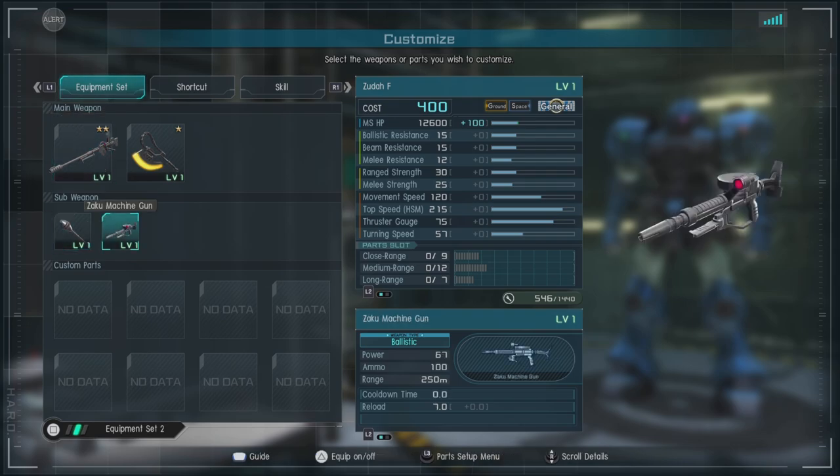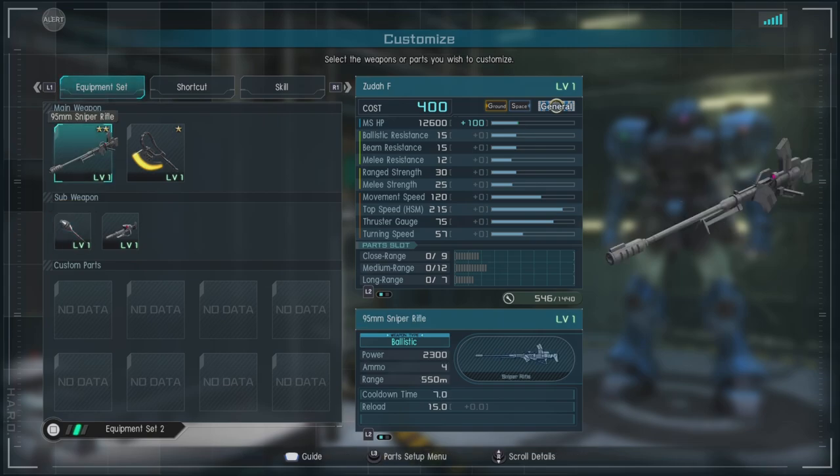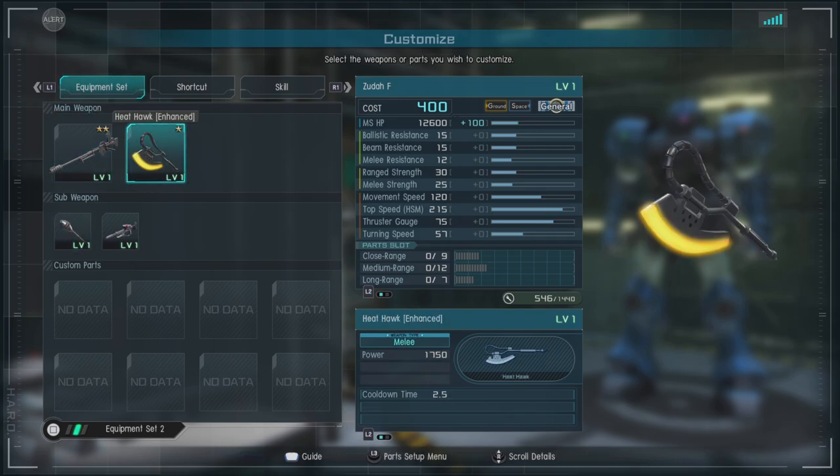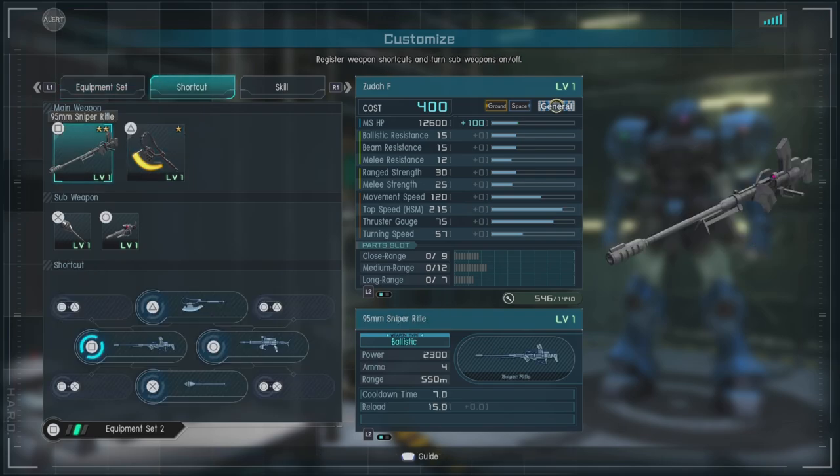We also have the storm faust and the Zaku machine gun as sub weapons, which are on par with most One Year War units in terms of damage and still have longer range than the GM Sniper Custom's beam pistol. Of course it can deliver a one-two punch no matter what its main weapon is — be it the sniper rifle or the bazookas — you can get some decent staggering in and then give people the hawk of justice.